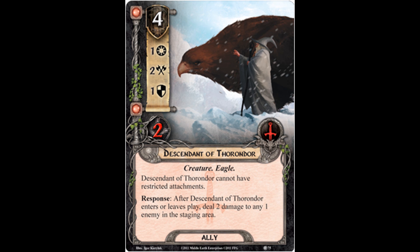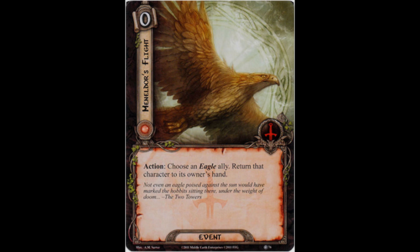It's probably my favorite. It is the zero-cost event, Meneldor's Flight. Its action reads: choose an eagle ally; return that character to its owner's hand. Certainly it could be used with Descendant of Thorondor if you need a way to get rid of him that isn't defending or something, or you didn't have Sneak Attack. Outside of that, I don't really think there's a ton of eagle allies you're going to want to return to your hand because a lot of them don't have enters-or-leaves-play abilities.